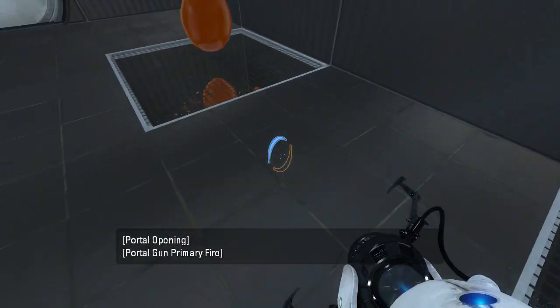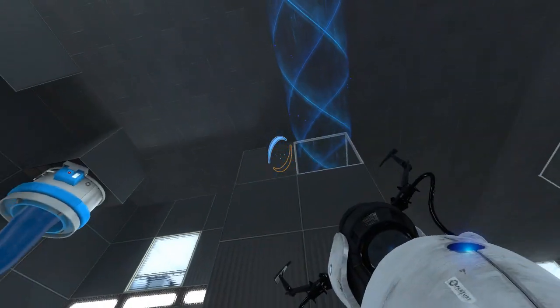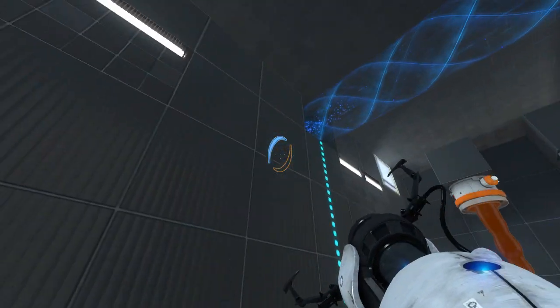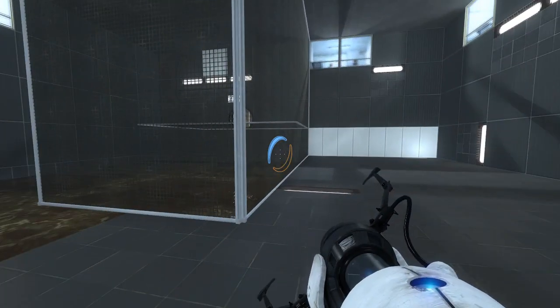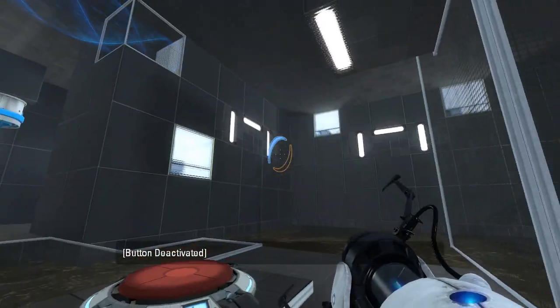We have some gels that we can use. We have a funnel that goes into a portal surface, so we can't use it on ourselves. Looks like we can reverse the funnel, though. Probably to get some gel right up against there, perhaps.